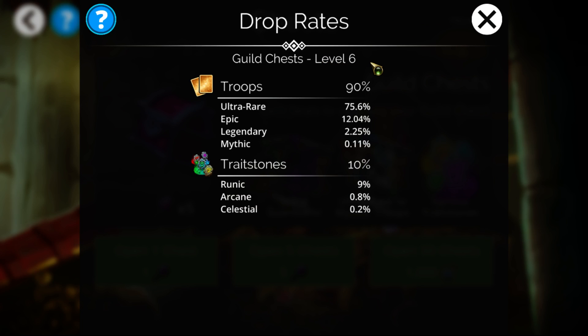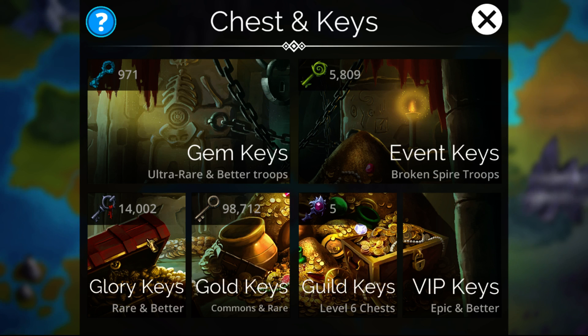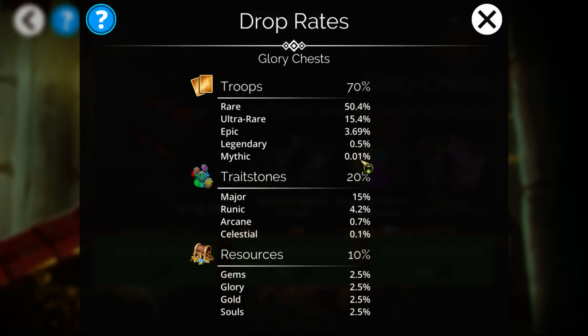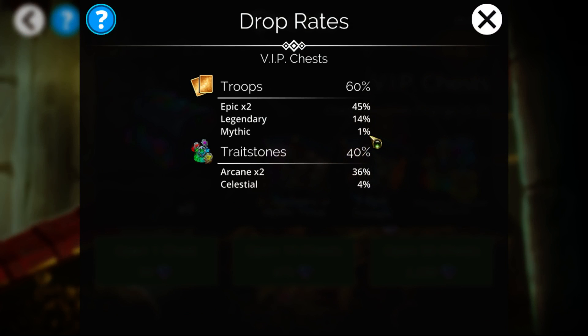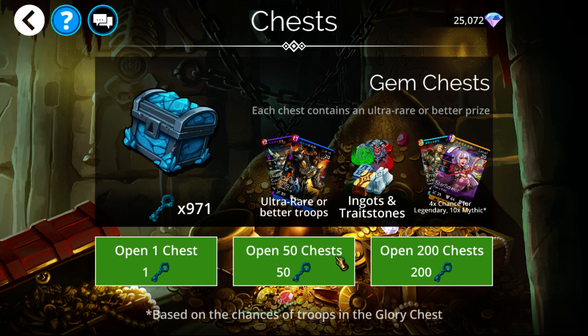You can see we have a 0.1% chance per gem key to get a mythic. Similarly, if we go to a level 6 chest — you can tell by the seal amount of 40,000, which is the max — that ends up giving a 0.11% chance, which is obviously 0.01% higher. Both of those key types have it, as well as glory keys, which have it at 0.01%, and VIP keys at 1% on the dot. So about 100 VIP keys is generally around the drop rate.